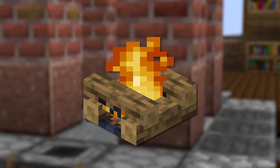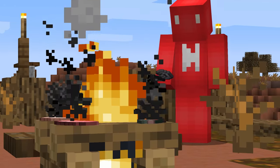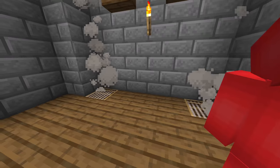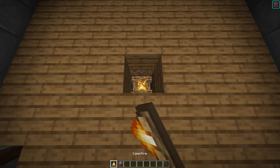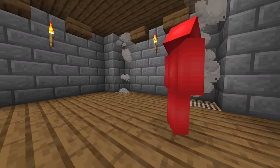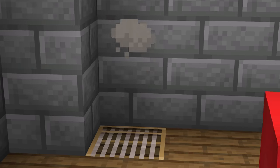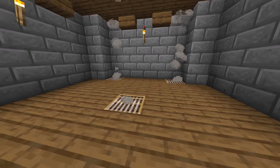Number nine: campfires can be a plenty useful block to have in your base. But even if you're not cooking, you could always use these for their smoke effects. And surprisingly, that smoke can even move through blocks. So by placing a loom on top of a campfire, we can get a pretty solid vent effect to put to use. And even better is that the campfire won't start a flame, letting you get the effect of the smoke without the burning that comes with it.